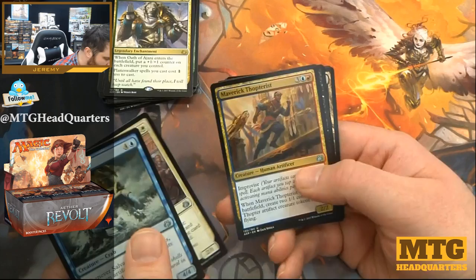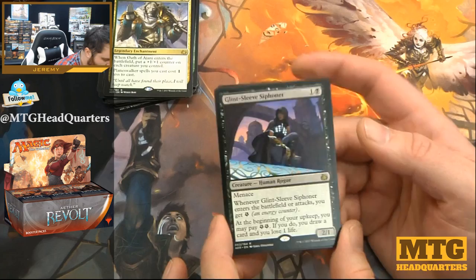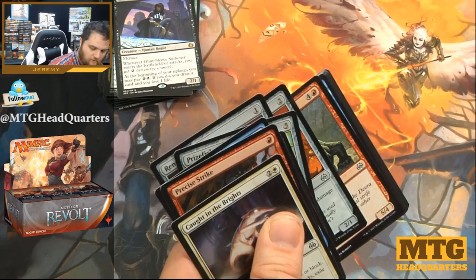Salvage Scuttler, Restoration Specialist, Maverick Thopterist, Glint-Sleeve Siphoner — two mana 2/1 with menace. Whenever it attacks or enters the battlefield you get an energy. At the beginning of your upkeep you may pay two energy; if you do, draw a card and lose one life. Very strong — I can't emphasize enough how strong drawing cards in limited is. It's a huge advantage.